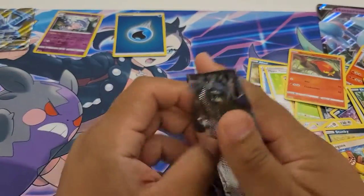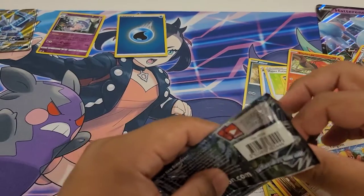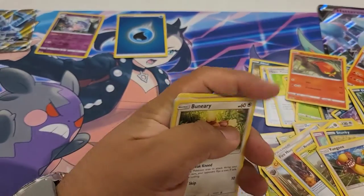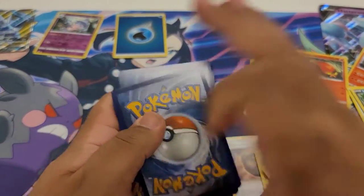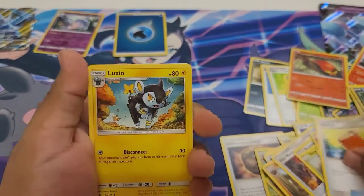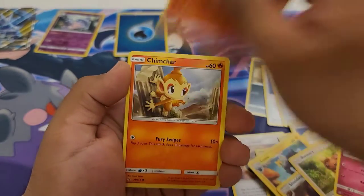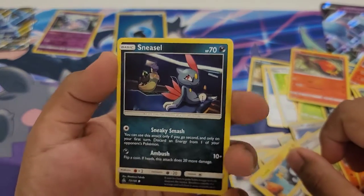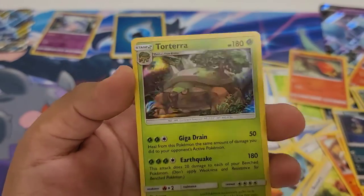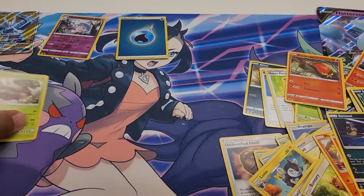Last pack of Ultra Prism. We got that beautiful Dialga GX Full Art — honestly, I can't ask for more, even though I want more. So far this set has actually been pretty good. Here is your Sun and Moon Ultra Prism code card. One, two, three. Get the Fighting Energy. So this is going to be pretty much what I open up until I get some Vivid Voltage packs, which I should be getting pretty soon — they already have the Build and Battle packs out. A Reverse, and then ooh — nice! A holo Torterra. Beautiful background, beautiful artwork.